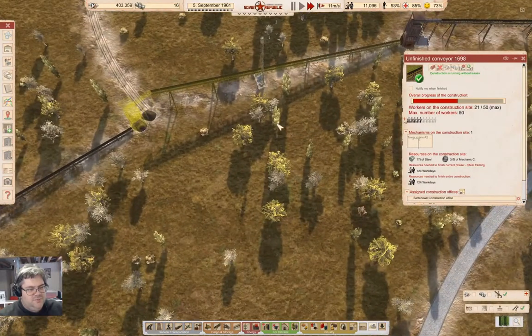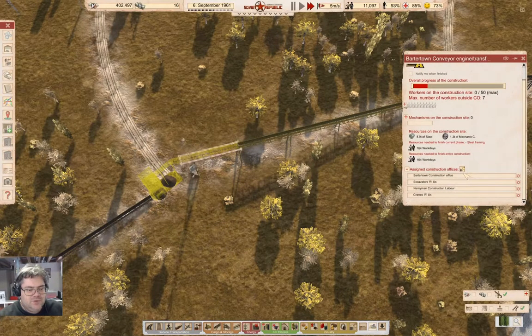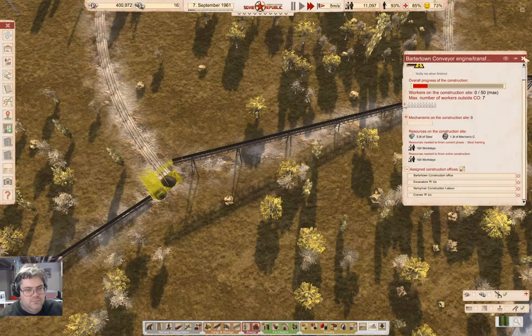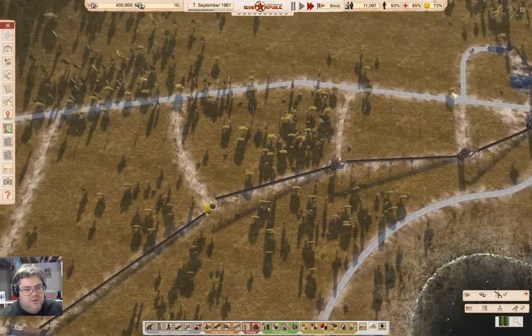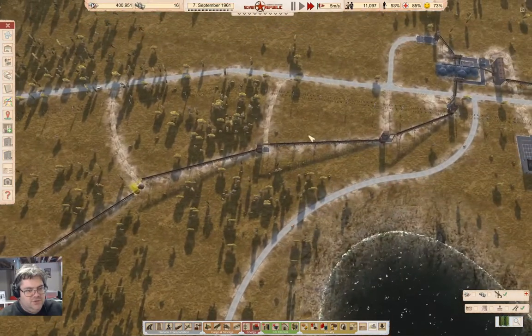We have the crane doing its thing. Stuff is building. This only needs a mechanism too. This is done. Now this building is without power supply. We're going to clearly need to install a substation or something over here. I should do that while I'm thinking about it — medium substation. If I put it here — bam.